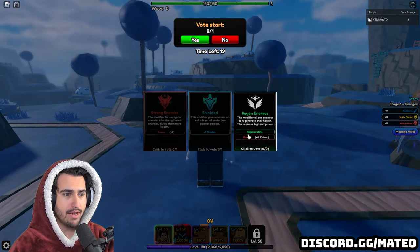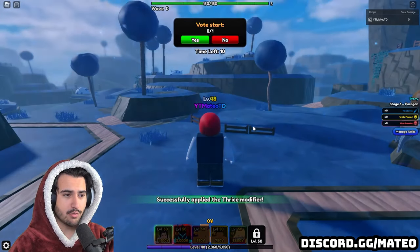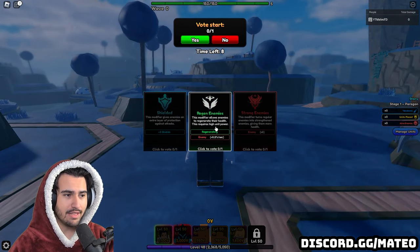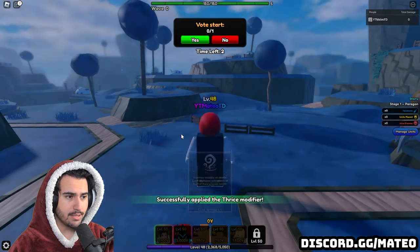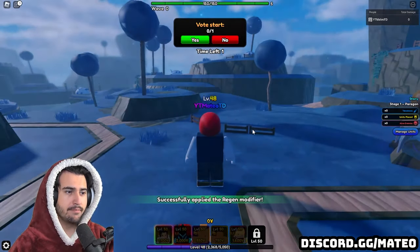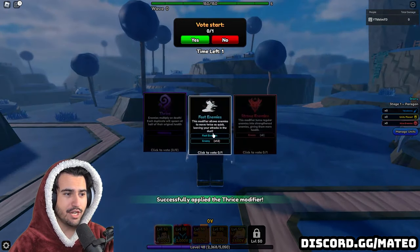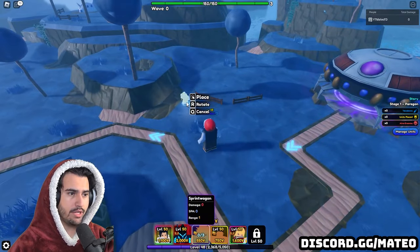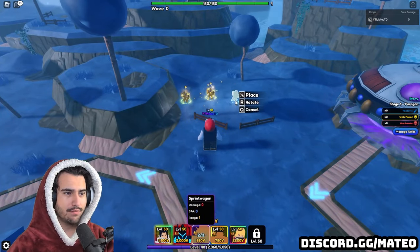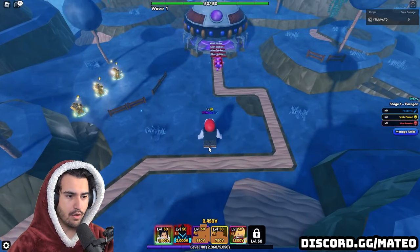Now we're going to take Sasuke into one of the paragon levels on Namak and see how he performs on a more difficult terrain. I'm equipping the regen modifier — I'll pick regen whenever possible since it's the easiest — and also thrice because it's really good for getting takedowns. We should have a little bit of a difficult time here, but we should be fine since we do have an evolved Sasuke.